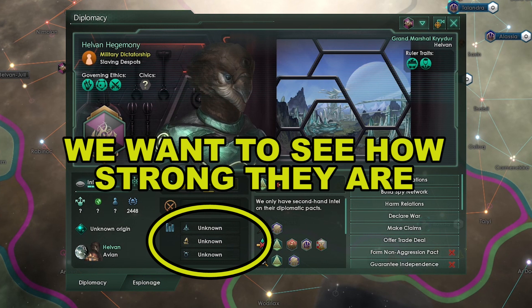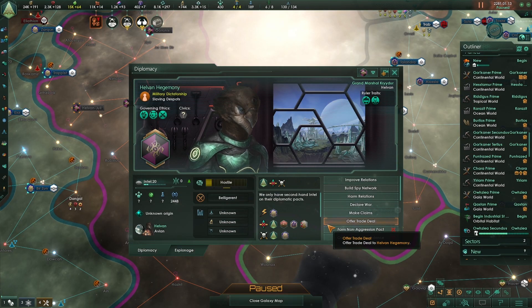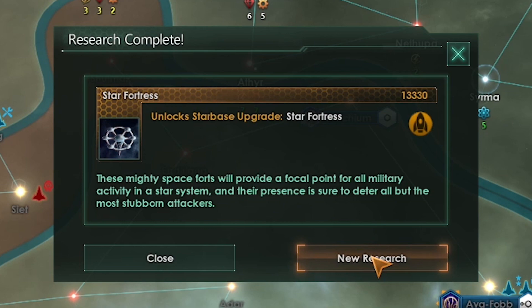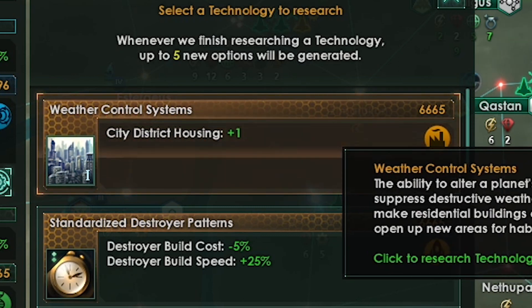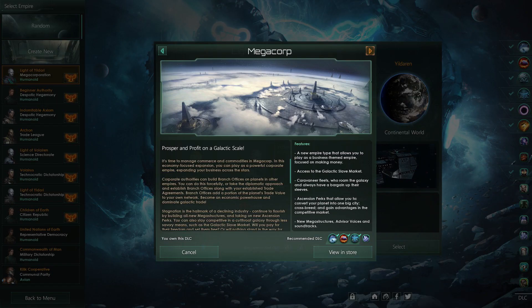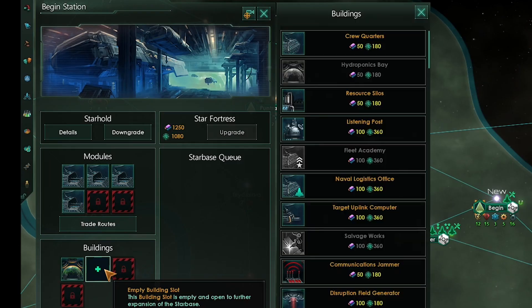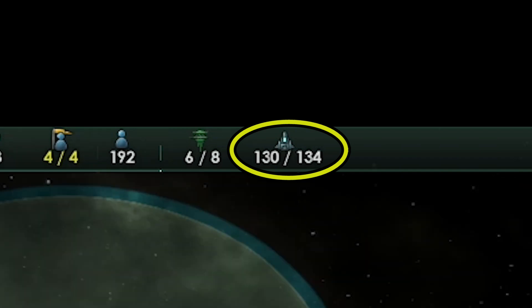We'd like to know more about this alien contact — like their fleet power, technological and economic strength. But we have zero intel, so we are going to build a spy network by clicking here and selecting an available envoy. This will increase our intel so we can see their ships and systems — the higher the intel, the more we will see. Star Fortress is done, so let's start upgrading our star bases. Now that we have interstellar fleet traditions researched, we can start building naval logistics offices to increase our naval capacity. Look at that jump from 130 to 180 naval capacity.